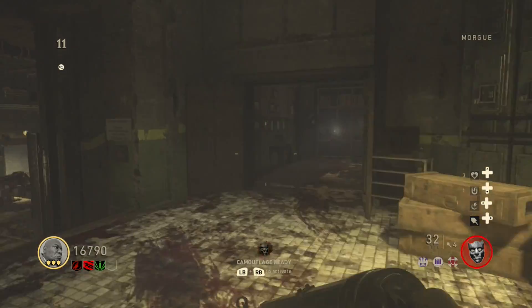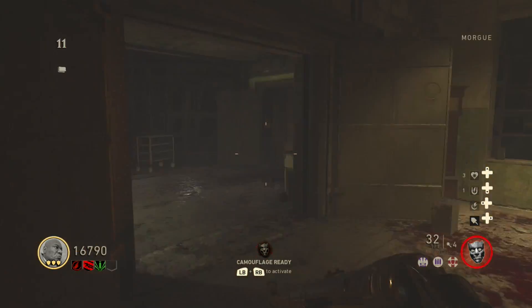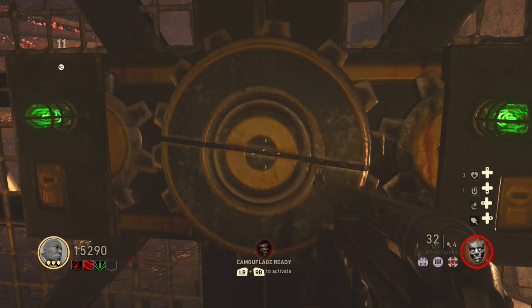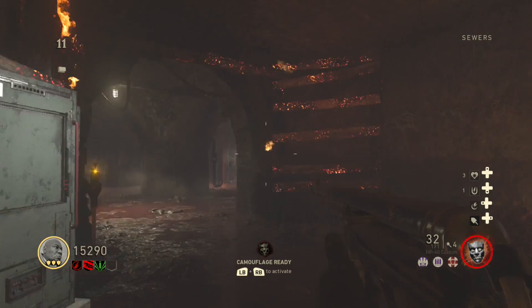Gather 1500 Jolts and head back into the morgue and walk all the way through to find a gate leading to the sewers. Unlock it and run in, and shortly you will find a machine that is used to pack a punch, or upgrade, your weapon.